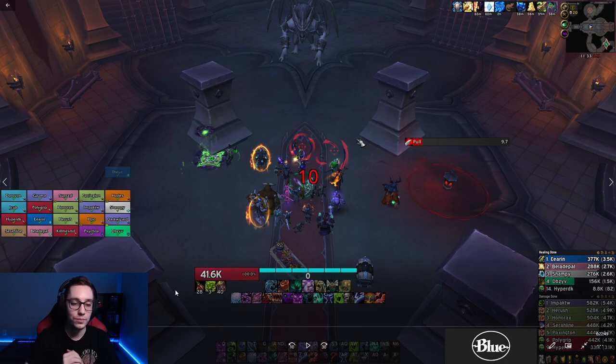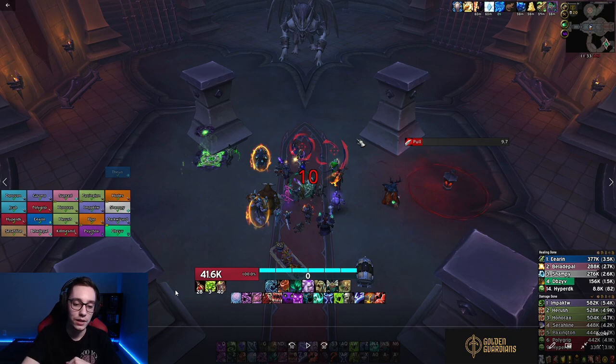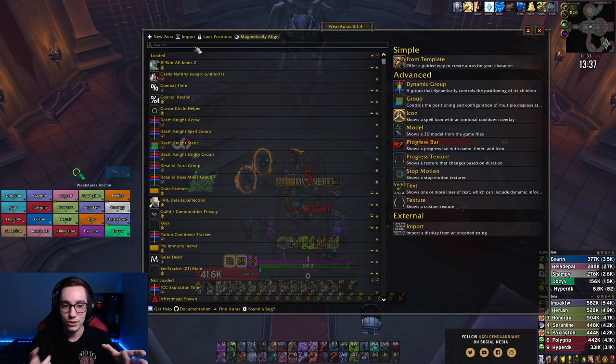One thing to mention: normally I use my Quantum trinket right before the pull, then swap to a different gear set so the second use of Quantum doesn't randomly heal someone or give the healers mana. In this specific pull I was fixing a weak aura right before the boss fight, so I forgot to swap off my trinket — you'll see that in the footage.